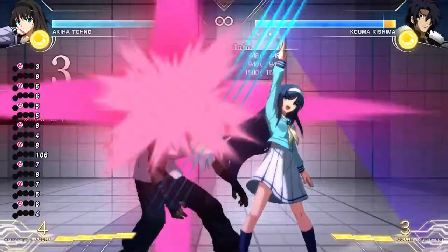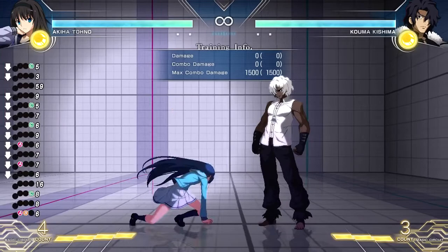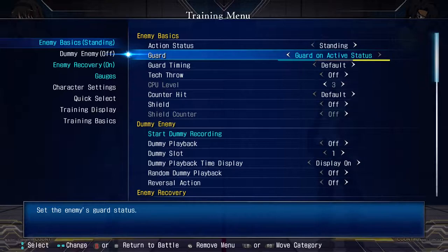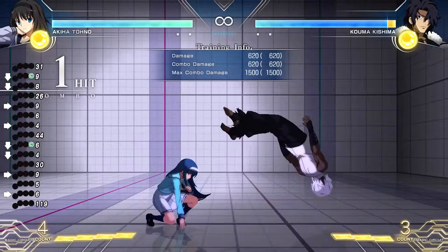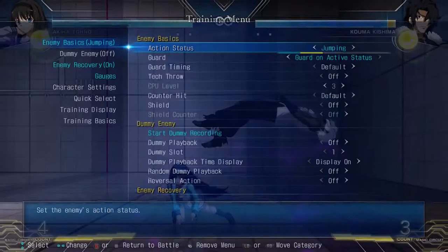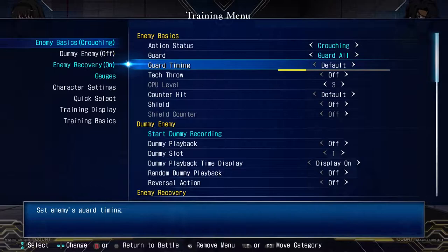This is also pretty straightforward. No guard means they just get hit in the face — you practice combos, this is probably what you're going to do. Guard all: self-explanatory, they guard everything, including cross-ups, lows, overheads, whatever. Guard on active status means they only guard whatever your action status is. So if the character is standing, they're not going to block low — they will only block overheads. If you change it to crouch, they will not block overheads and will only block lows.